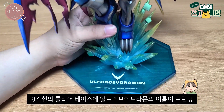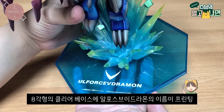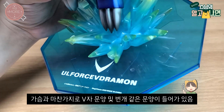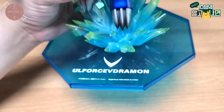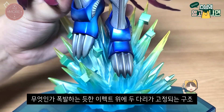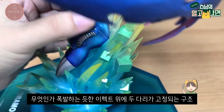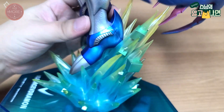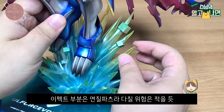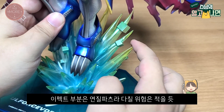베이스는 팔각형의 클리어 베이스에 알포스 브이드라몬의 이름이 프린팅되어 있습니다. 가슴과 마찬가지로 V자 문양이 들어가 있고, 번개 같은 문양 또한 들어가 있는 걸 볼 수 있습니다. 베이스 위에는 무엇인가 폭발하는 듯한 이펙트 파츠가 존재하고, 그 위에 두 다리가 고정되는 구조로 결합되어 있습니다. 이펙트 부분은 연질 파츠라서 날카로워 보이는 조형에 비하면 다칠 위험은 적겠네요.